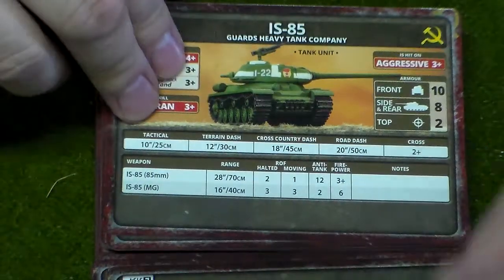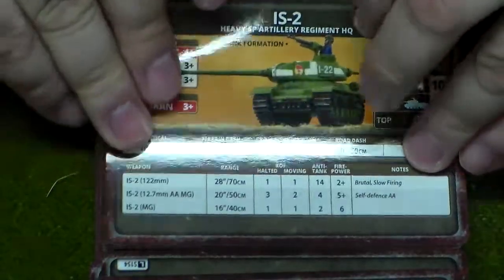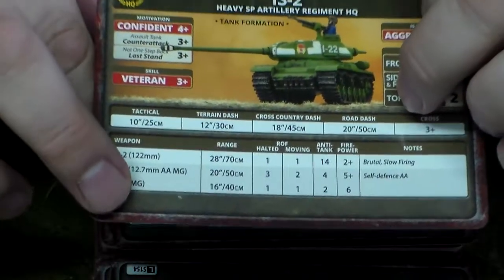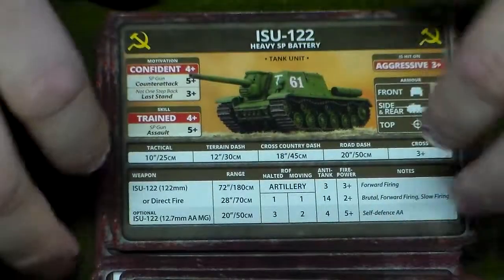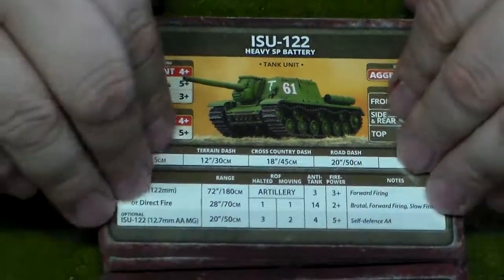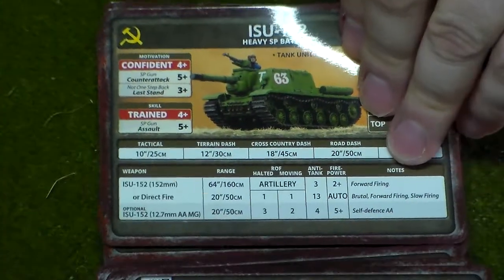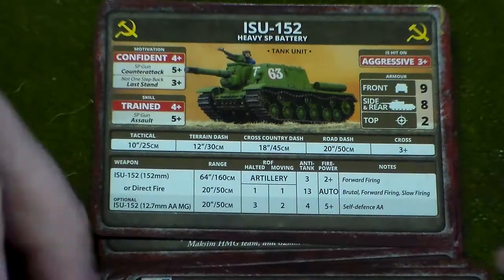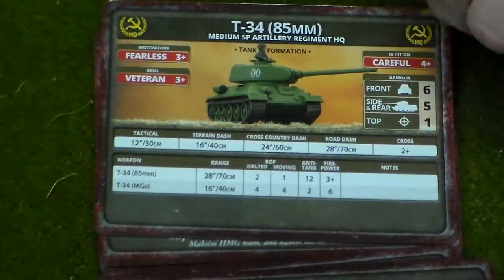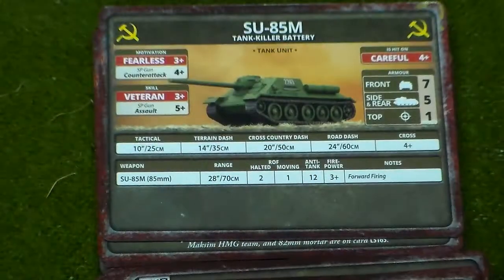The IS-2 and the IS-85 are included as well. There's another IS-85 and another IS-2, but those aren't Guards — those are HQ. The ISU-122 causes pain and inflicts a lot of harm. The 152 is a different flavor — nastier in its own way, and there are definitely point differences between them.